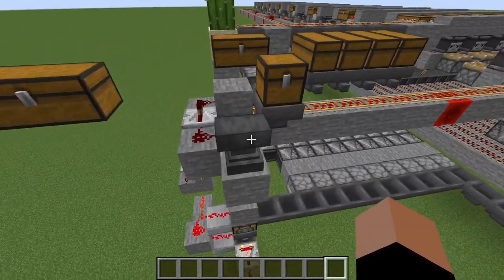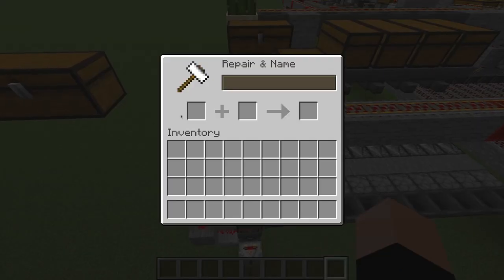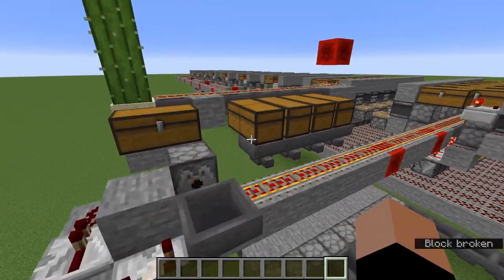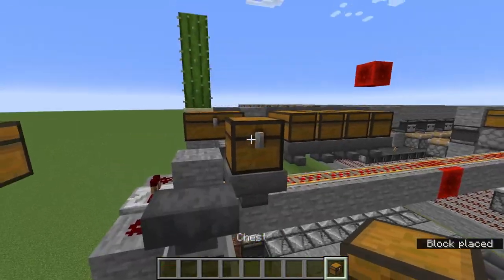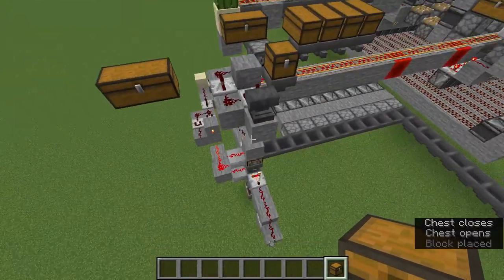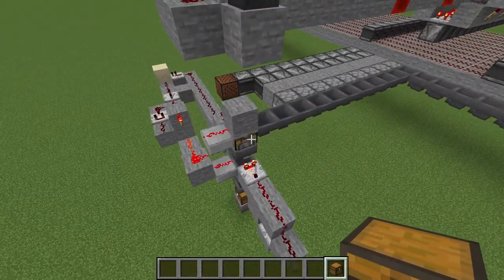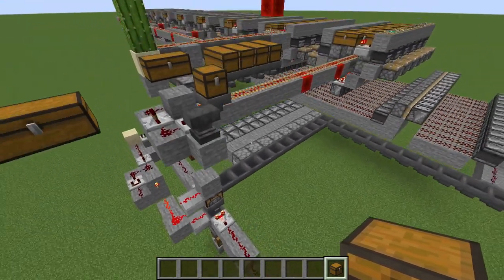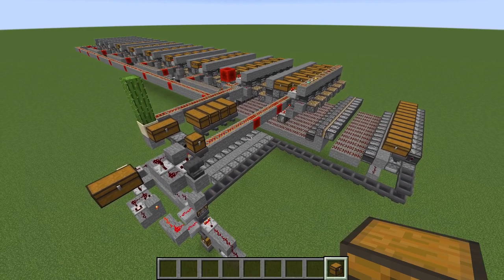My idea for how you would use this: you could have an anvil, rename your paper to whatever you want crafted, put it in there, and then a few seconds or maybe a minute later you will get your item. Obviously there's a lot of room for improvement — you can make this faster, maybe more compact.